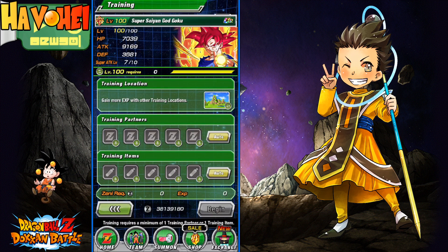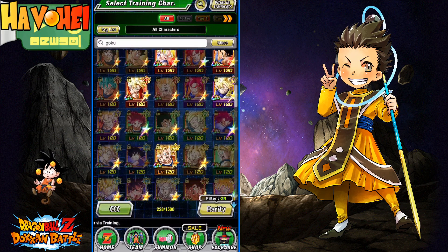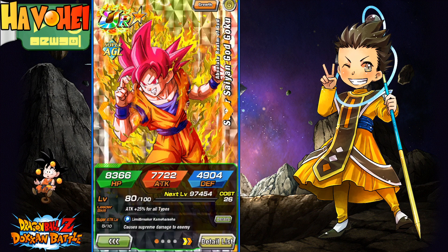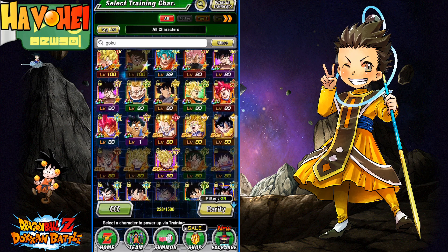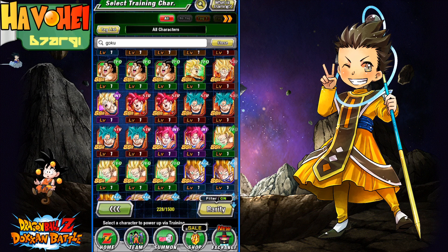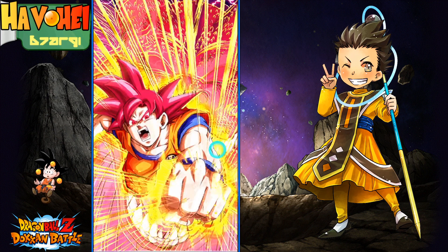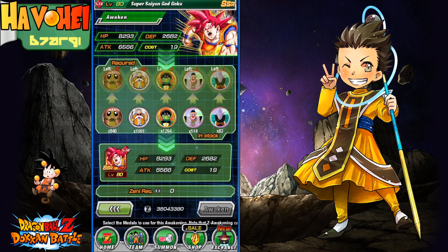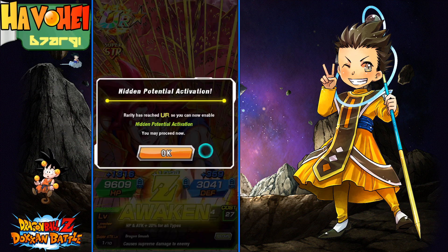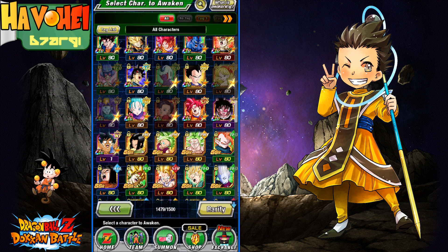We're at seven now, we need three more, so we're gonna go ahead and train up those three here. By the way, for those who did pull UI Goku, easily congratulations. I'm at SA5 — I think the other one I have is SA5 too; if not, doesn't really matter. Let's go ahead and level these guys up and awaken these for 100%. The INT one I don't have SA5 for, so that's fine — I'm sure I'll pull a bunch of those in the future.